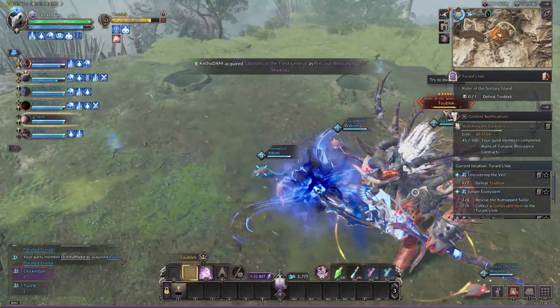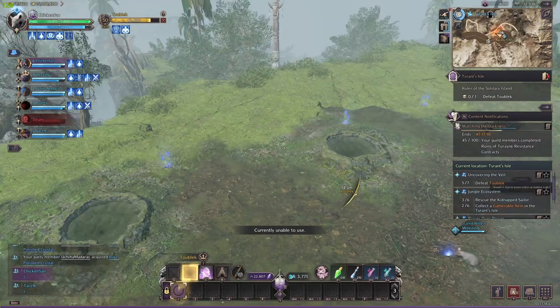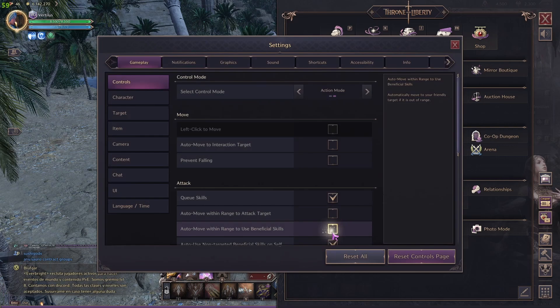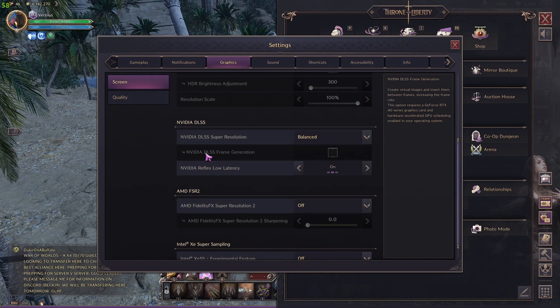This technology already exists on normal GPUs. It's called DLSS for NVIDIA or FSR for AMD. Now the big issue in Throne Liberty is that if you don't have a 40 series NVIDIA card, you can't use DLSS frame generation. If you're like me and you do large scale, you've been looking for the best settings because during large scale you only have 30 or 40 FPS.